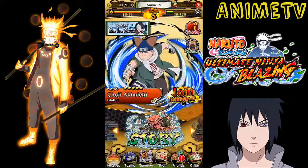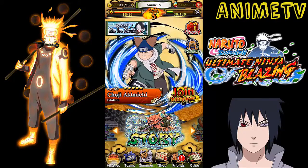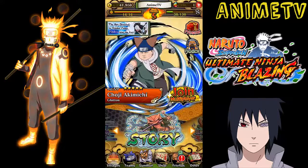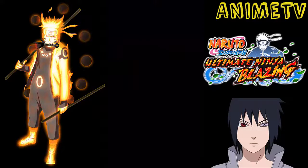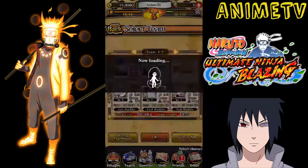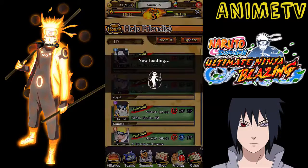I got 5 for finishing stage 1, which I believe was 5 missions. But if you guys want to know how to get Ninja Pearls the easiest way, I'm going to show you guys right now. Go to multiplayer and make sure you click join multiplayer because this is the best way. Select your team and look for a stage.